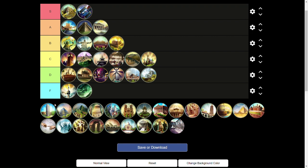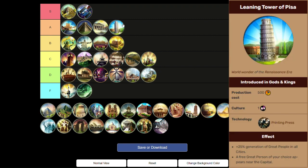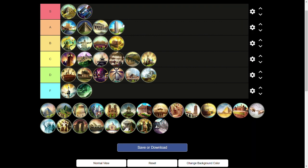Moving on to the Leaning Tower of Pisa — A tier wonder. Anytime you can increase great people generation, it's going to be really strong. And a free great person that you get to pick is also really strong. Great people can change the course of your games depending on how you use them. That's all that really needs to be said about the Leaning Tower of Pisa.